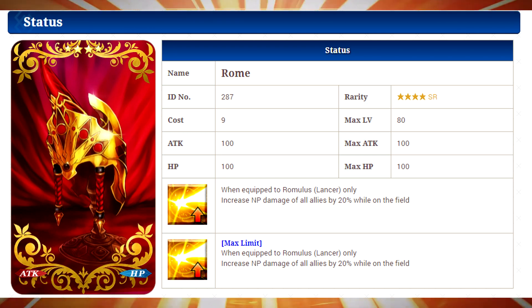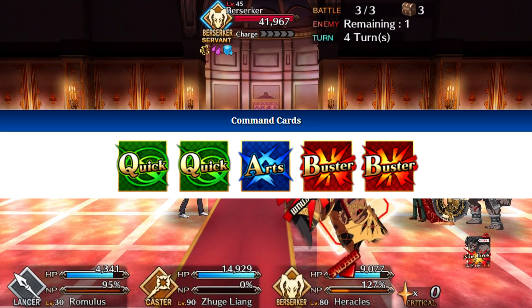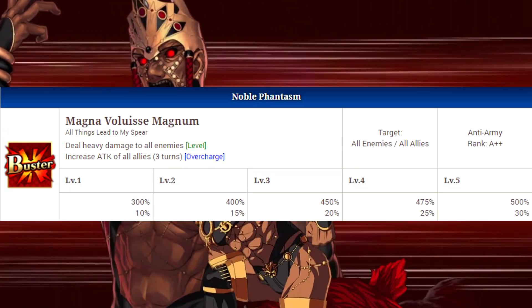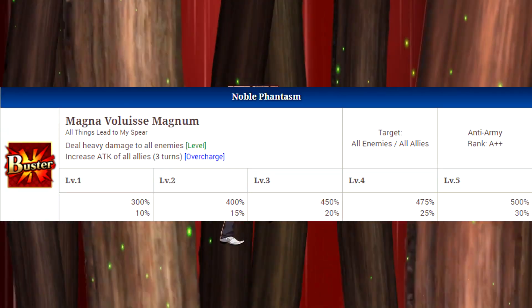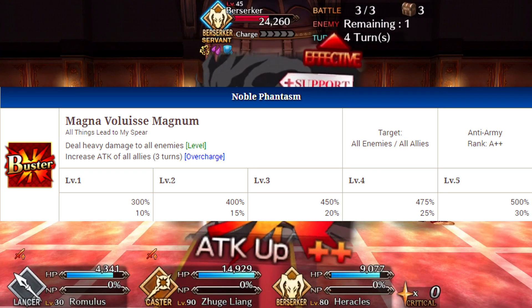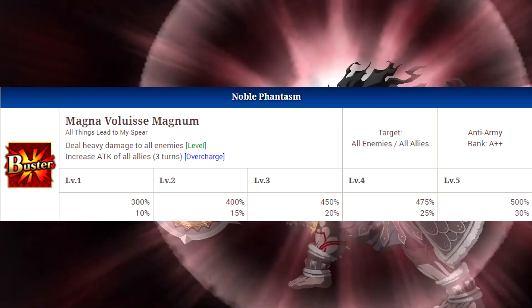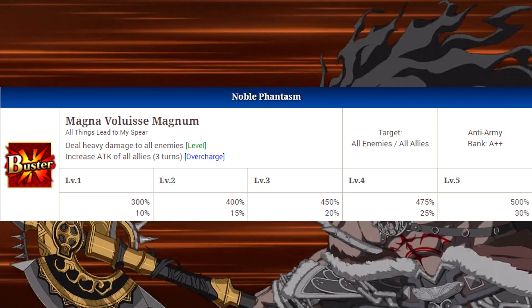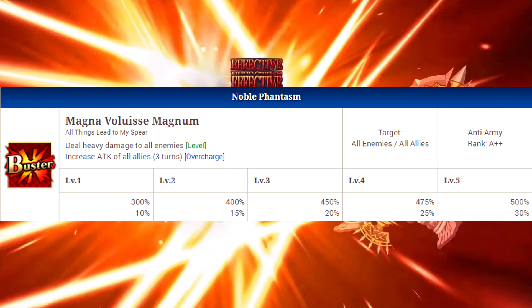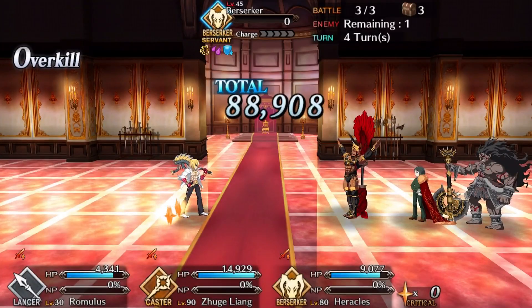For his command cards and noble phantasm, he has two quick, one arts, and two busters, which is really nice because you do want him primarily in a buster team. His noble phantasm is also buster and it's going to deal heavy damage to all enemies. On overcharge it will increase the attack of all allies for three turns, which is really nice. Overcharge is not really that hard to get, especially on three star and two star characters, so you just need a second noble phantasm and then you get that attack increase for all allies for three turns.